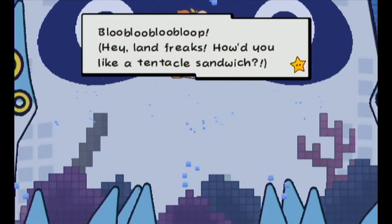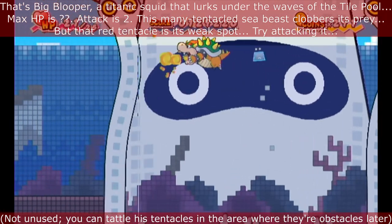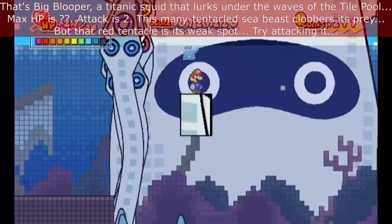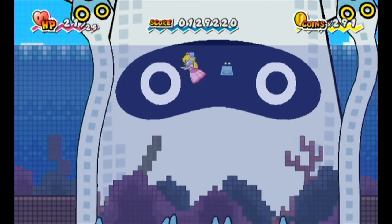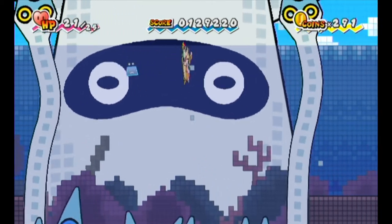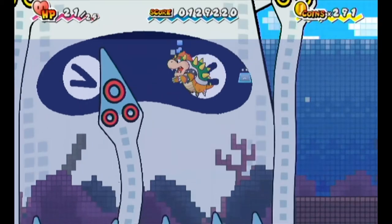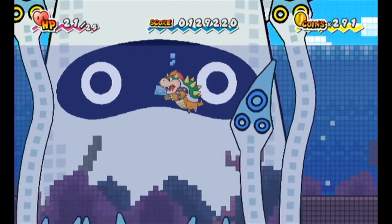"Hey landfreaks! How'd you like a tentacle sandwich?" This is Big Blooper! Obviously we can't tattle him. He'll block your way out with those yellow tentacles, and he'll even block you in 3D — he puts all his flippers up to block you if you go into 3D. You can hit his tentacles with Bowser's Fire Breath or Thudley to make them go back down, but you really just want him to send out his red tentacle, because that's how you damage him. He doesn't really have a max HP — you just need to hit the red tentacle 3 times.